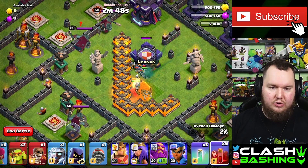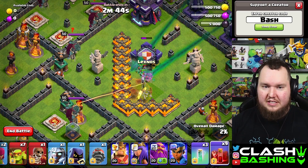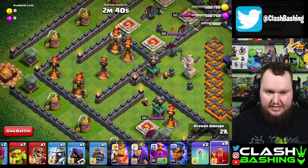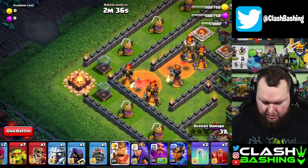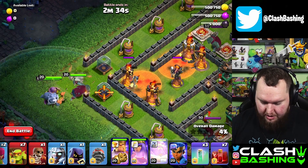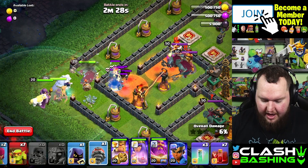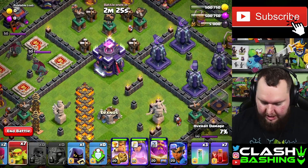Once the Clan Castle goes down, we'll start the rest of the attack. We have to do some multitasking because time can become an issue. Once it's down, we go Skeleton Spell, Skeleton Spell right here, then King, Queen, and Warden right through here, along with the Electro Titan, Wall Breaker, and finally the Battle Drill — basically everything in.